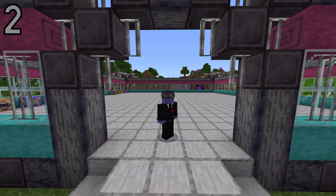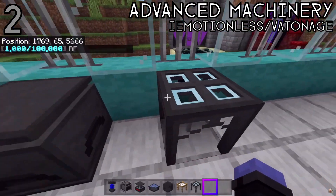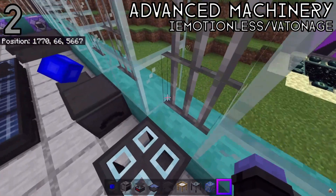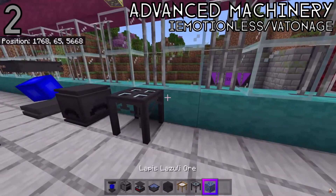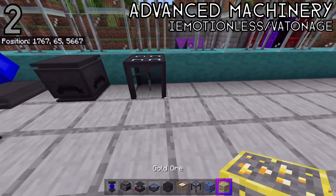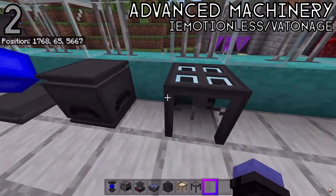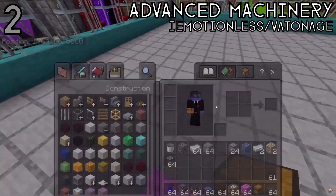At the number two spot is the Advanced Machinery add-on by Vatnage and iEmotionLY. This is an insanely well done add-on that adds in all kinds of new machinery and technology. It's powered by RFS — Redstone Frequencies — which you can use to power machines that generate things for you and do tasks for you. They've also recently added a new automatic pulling hopper kind of thing. It's really, really cool and well worth checking out.